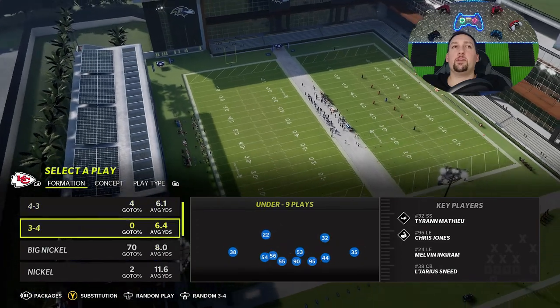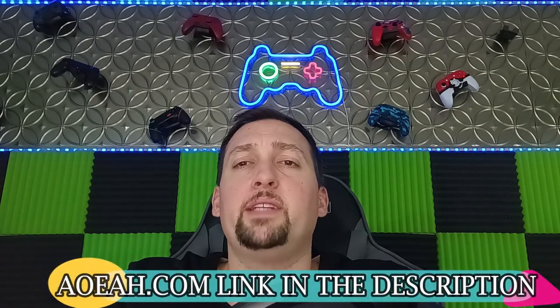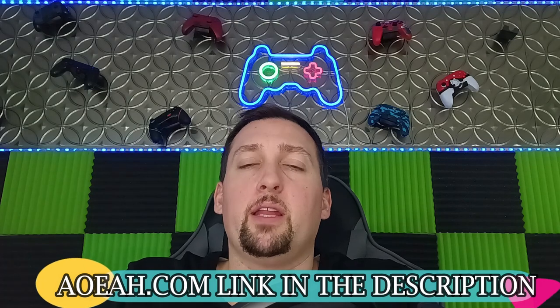On the defensive side we're going to go with random 3-4. This video is brought to you by my coin sponsor AOEAH.com — if you want to get your money up, check them out, link in the description below with discount code MONEY for 3% off. They're guaranteed to always be the cheapest coins on the market.